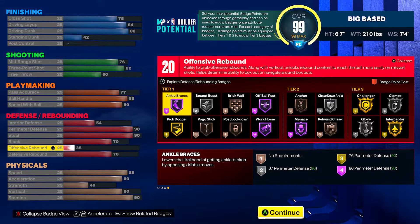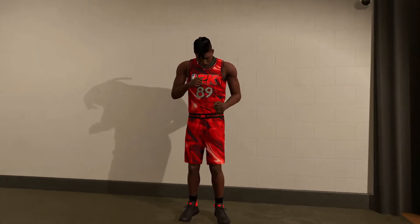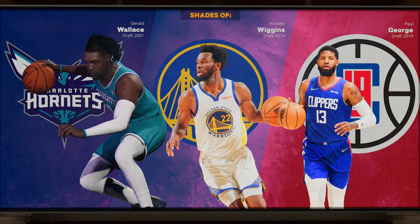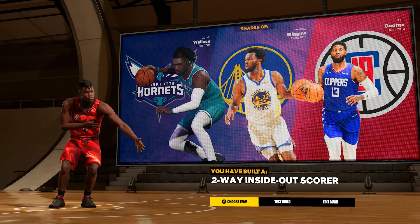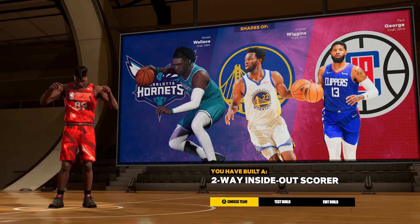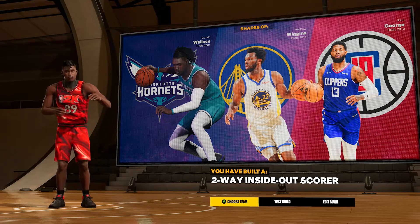You've got 85 speed, 80 acceleration, 80 vertical, 90 stamina — what more could you ask for? If you're going to make a rebirth build or this is your first build, you want to take the safe route — why not make a build that's all-around and can do everything? From my takeaways I have one slashing and one lock badge, but you do get a lot of other options: spot-up, playmaker take, and lock take. You're going to get shades of Wallace, Wiggins, and Paul George — that two-way inside out scorer archetype. This is probably one of the better all-around builds in the game.